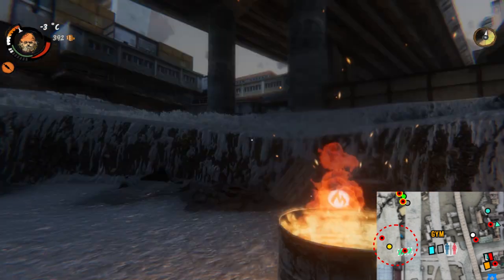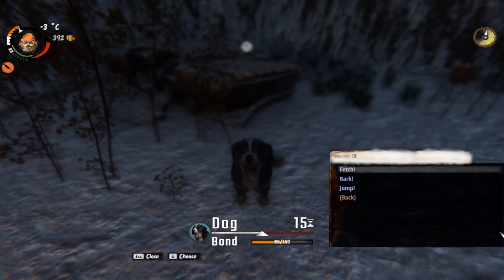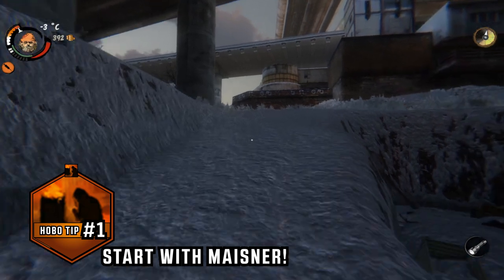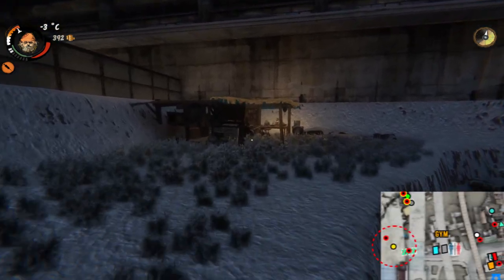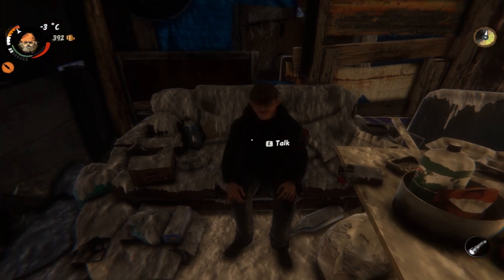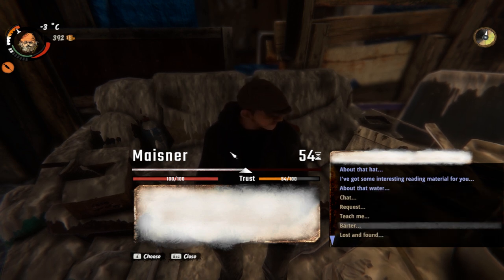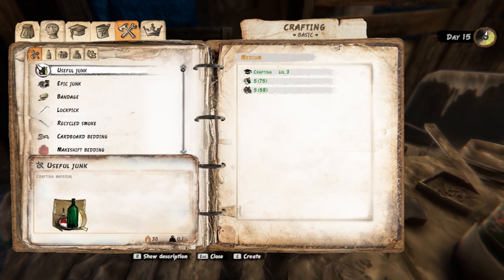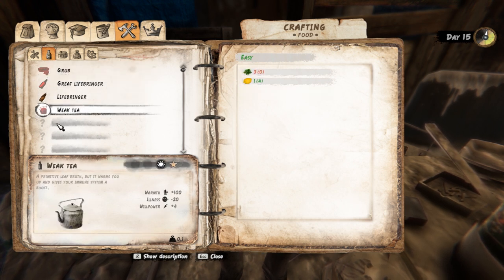Right now it is day 13 for me, so we got some snow and I got my buddy, the duck. We got a little bit more trust with him. This is the place where you start your game. The first thing you should do is go to Meister — the first character that you can meet in the game is located right here. It's very important to start with him because he will give you some additional missions which will lead you to additional items. For example, you will be able to craft some additional items. If you go to crafting, you will see I am able to craft grub, lifebringer, and weak tea — everything I learned from Meister.